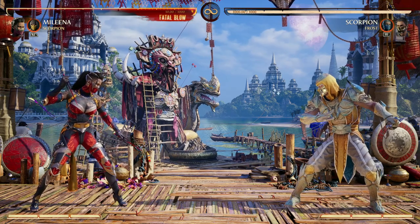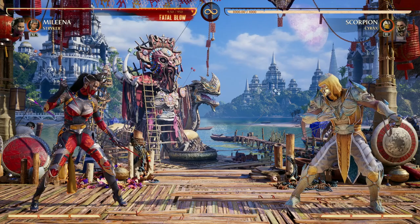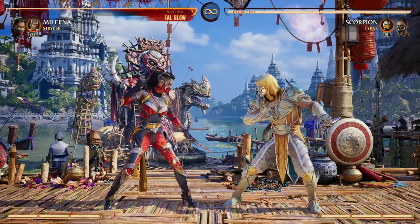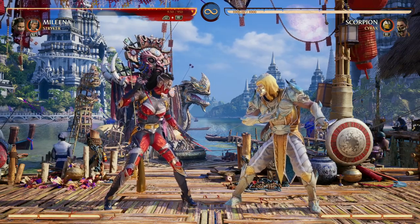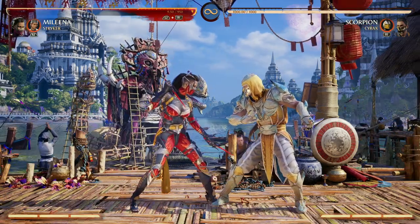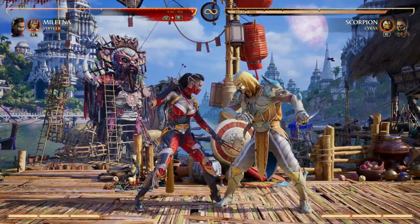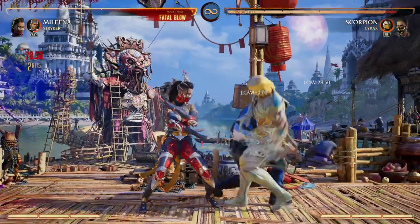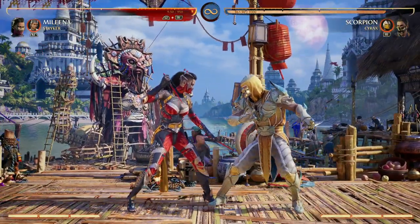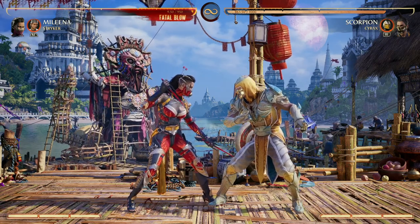Mileena just really benefits off of all the tools that Cameo Scorpion offers, and I love using it. Believe it or not, I actually love using Striker with Mileena. For the same reason as Scorpion, we get awesome low-overhead mix-ups that really just catch our opponent off guard. We can do 4-2-4 up Cameo for Striker to the overhead — a good low-overhead mix-up that your opponent's not really going to be expecting. Or vice versa, go for the low again. Your opponent might go to block the high, and then they get hit with another low. It's just quick and easy damage that really helps out Mileena's mix-up game.